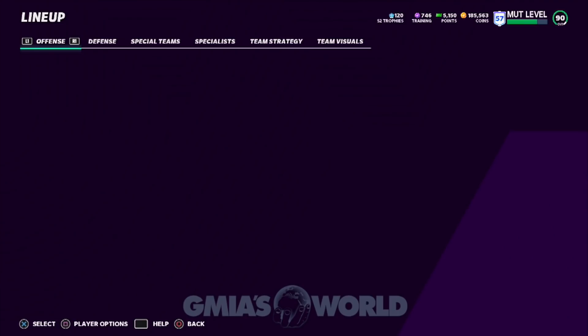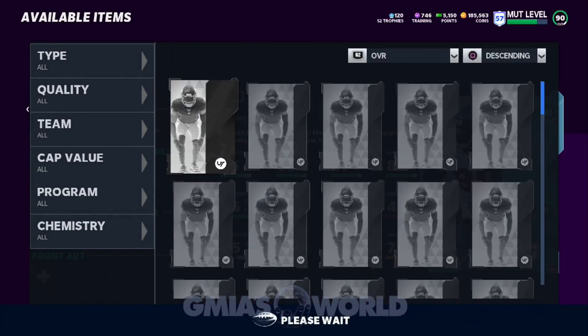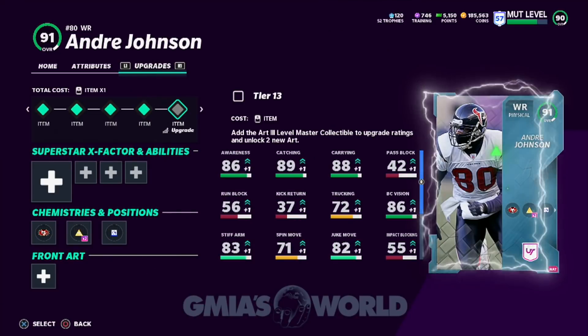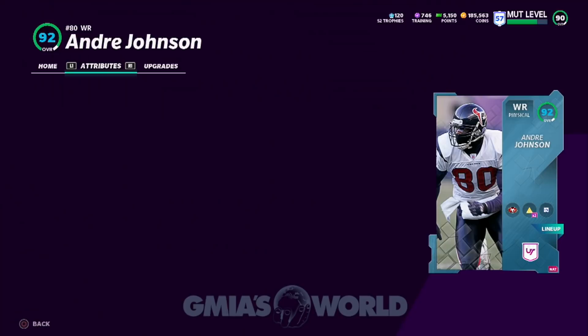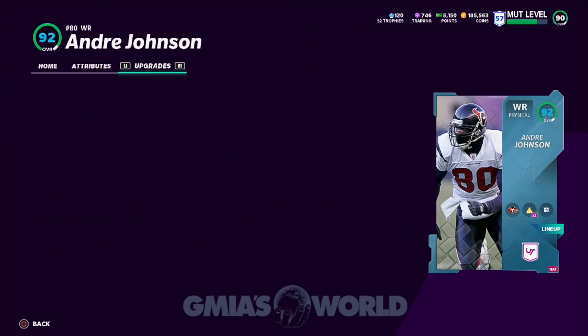Let's go ahead and add that upgrade token to this guy over here. I think we have that because I just unlocked it as you guys are here with me. So he's going to actually go up to, I believe, a 92 speed. The level master is looking pretty good. The reason I point this out is because if you have Tyreek Hill, he right now is better than Tyreek Hill just with the base — with the 91 speed. If you put Sprinter on him and max him out with any team chem, he's a 92 speed card at 6'3. It's insanity.